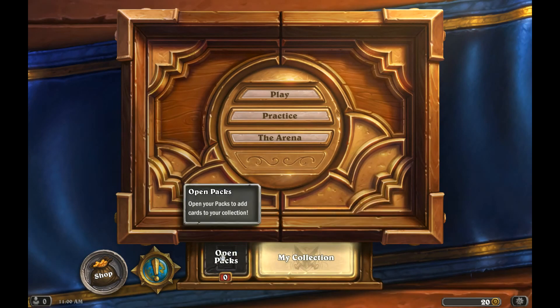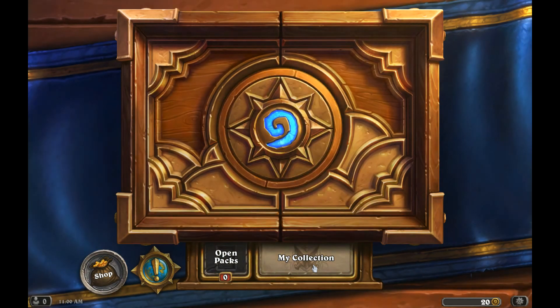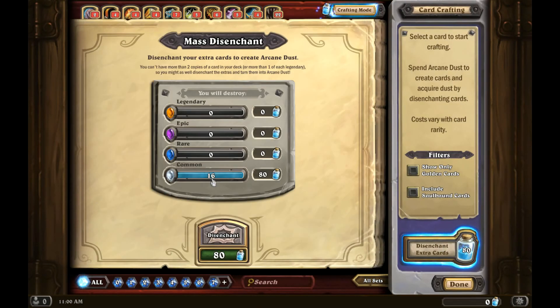Folks, that is your 15 packs. Now we're gonna take a look at the collection and see how many repeats they gave us to disenchant. We had four and then we ended up with 12 more repeats. So for $20, we got no legendaries, four epics, and 12 repeats. That's pretty much it, folks. This is Whiskey Fox with Fifey — appreciate you tuning in. Bye guys, you have a good night.